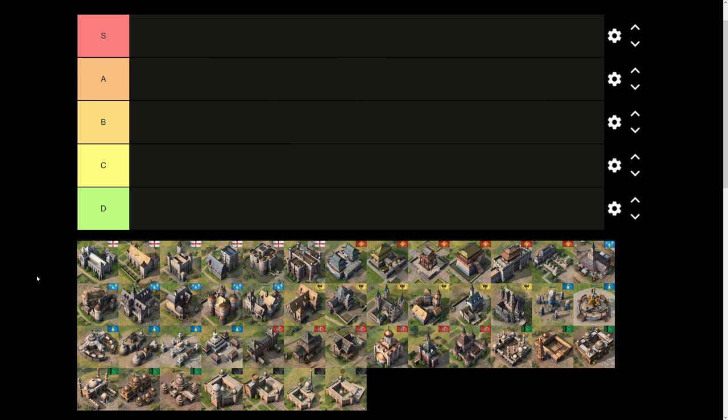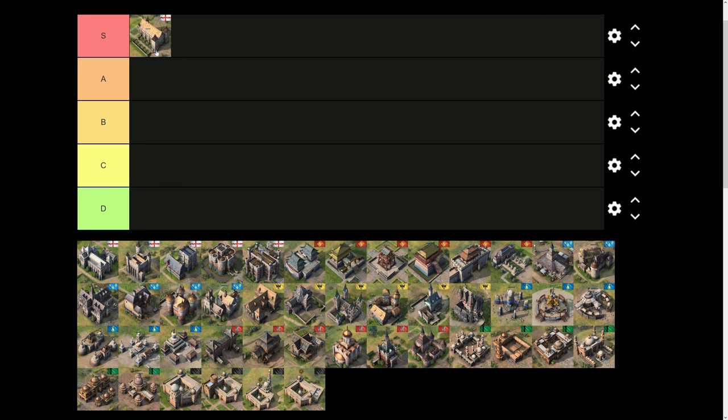The very first landmark we're starting off with is the S-tier landmarks. First up is the English Council Hall — S-tier. The reason why this landmark is S-tier is because it acts as two archery ranges in the second age and trains those archers even faster. Longbowmen are incredibly strong for the English, one of their core units, and it's an investment of 600 resources where you immediately get back 300. An incredibly strong landmark that sits very safely in S-tier.